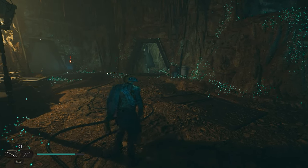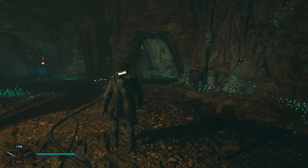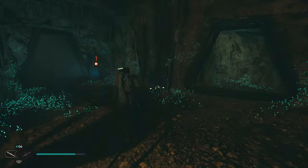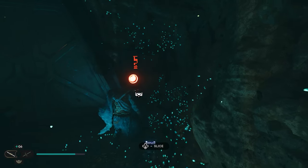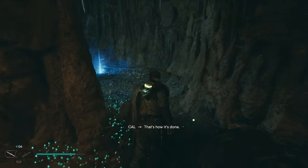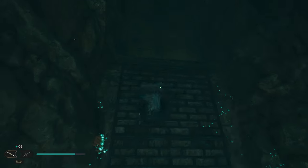Once you walk through this door you're going to have a pretty epic boss fight. You're going to fight three enemies in this room — I won't spoil it because it's pretty crazy. Once you finally take those guys out, come over to this door and use BD-1 to open it. Go inside, around the corner, and you'll have another wall to jump up.